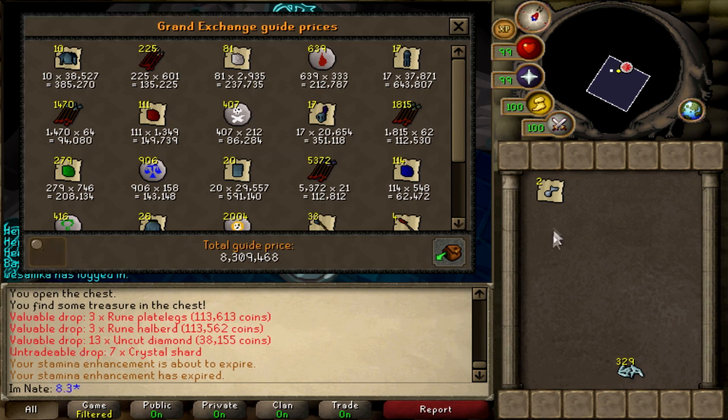The armor seeds are currently worth 2.5 mil each, so that is another 5 mil. Crystal shards are currently worth 21k each, so 329 times 21 — that is 6.9 mil.